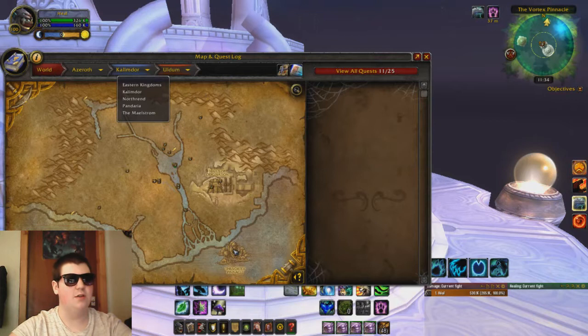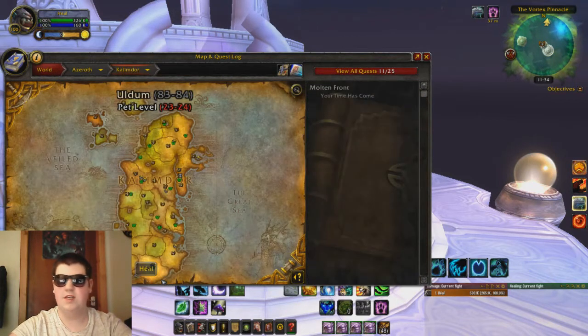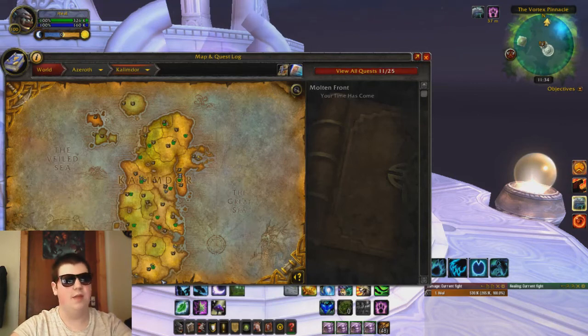You can get to Uldum by flying to the bottom of Kalimdor, or taking a flight path if you have it, or if you have completed the quest chain here, or even started it, then you'll have a portal in your main city.